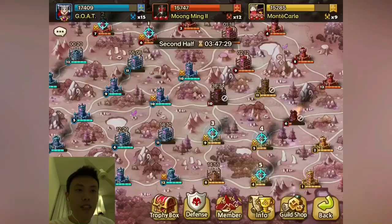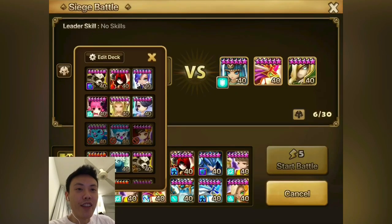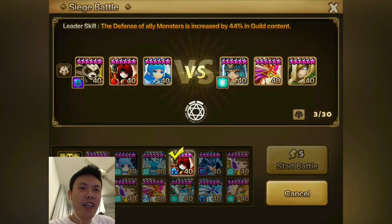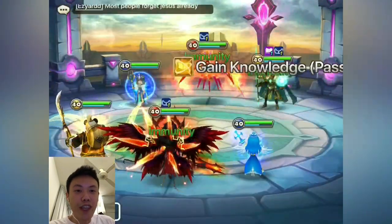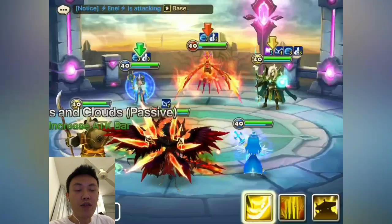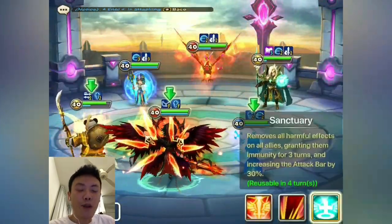We cannot really pick our fights now — we just have to head right in because all my guildmates are trying to finish up their swords. We'll go into this one with the Fing Yan, Veladro, Rina. Very straightforward fight again. All we have to do is kill the Perna off twice and should be able to auto from there.